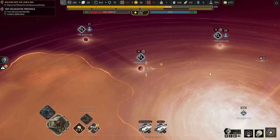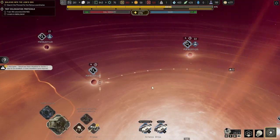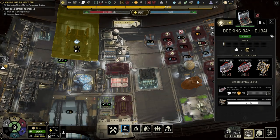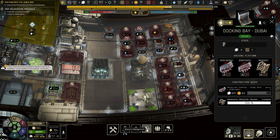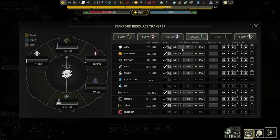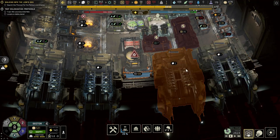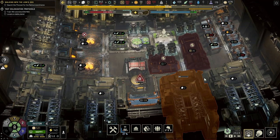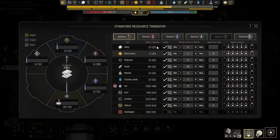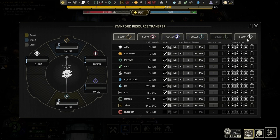Let's see the progress. It's taking a while because the ship is waiting for resources. This is sector one - we're hogging resources in this sector. How much alloy do we need for EVA airlocks? About 3 per airlock per cycle - 1, 2, 3, 4 airlocks, so to be safe about 15. We can probably send over some alloy to sector one.